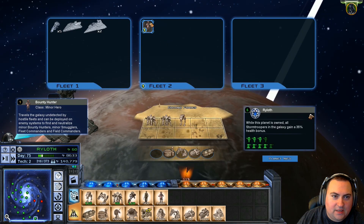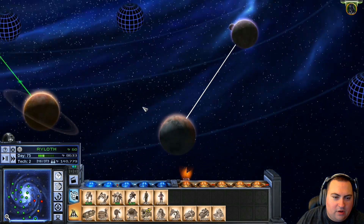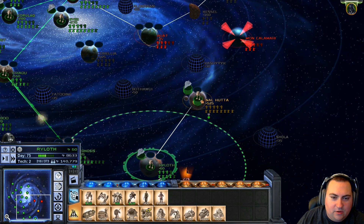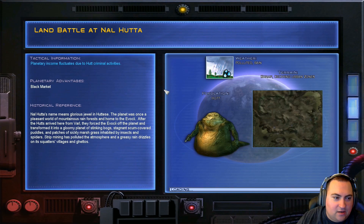Oh, that was our smuggler — or is this our bounty hunter? I guess that would be the bounty hunter. Let's send the bounty hunter up to Kuat and see if there's anything there. While he's on his way there, we will invade Nalhuta. We'll actually do this fight, just because it's Hutta. We'll see what it looks like.